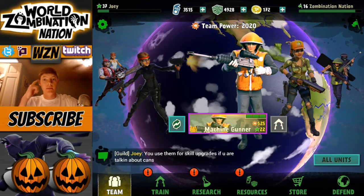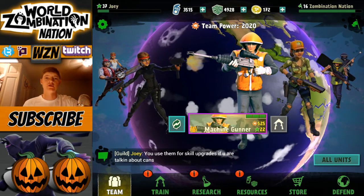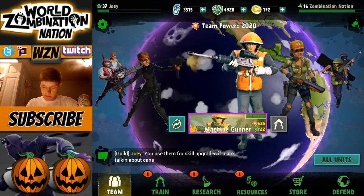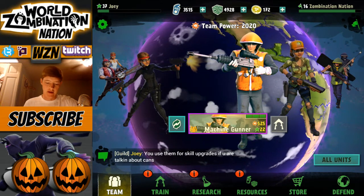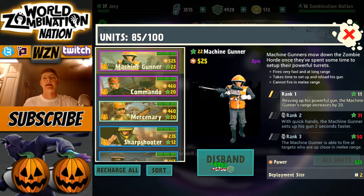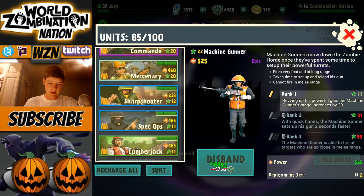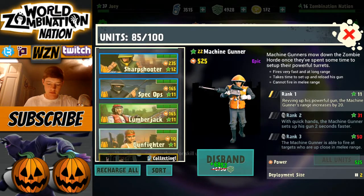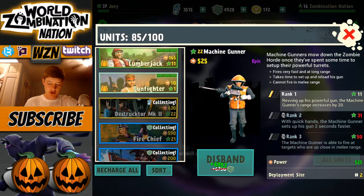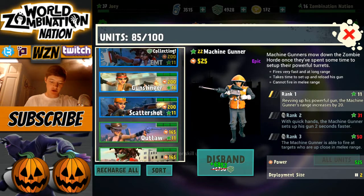I'll try to fit as many loadouts as I can — I'll probably end up going through all of them. For both survivors and infected, starting off we're gonna check out the survivors list. I'm just gonna slowly go through all of them so you guys can see. Most of my higher unit troops you'll be able to use. Got Destructor and all these guys I can use to attack with, and you guys will be able to pick them.